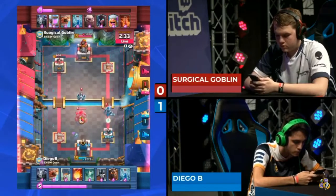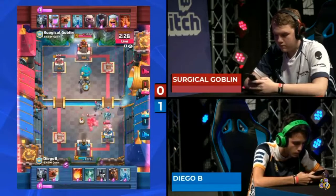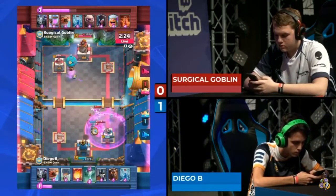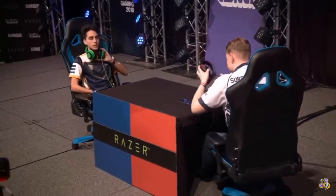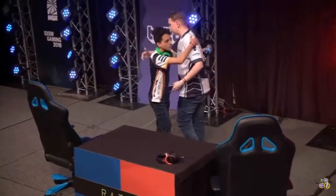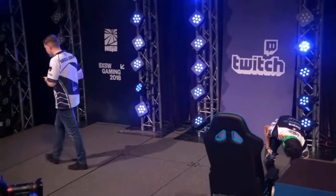Really aggressive flying machine from Diego B gets a little bit of chip damage, but it leaves him vulnerable. An aggressive golem out the right side from Surgical Goblin is exactly what he's looking for to finish the game off. Lumberjack connects for a huge hit out the right side — but it's a base race. Who's going to win? It's a golem on the right, balloon on the left — the balloon gets it! Diego B for the sweep! Diego B is going to the semi-finals!